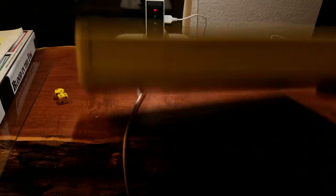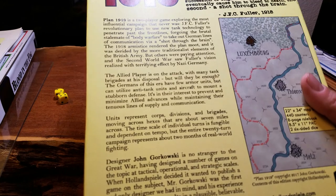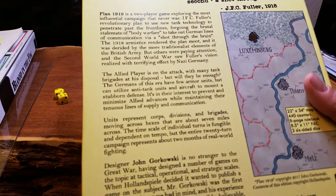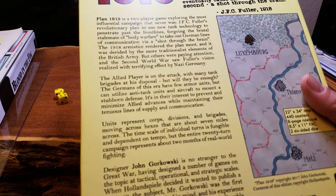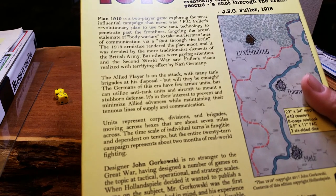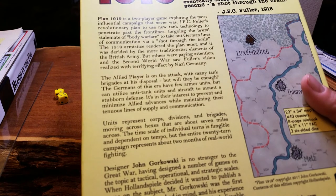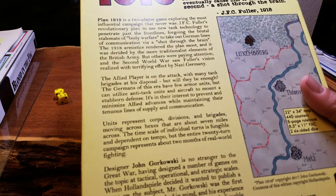If you're unaware of what this game is actually about, I talked about it on a little vlog I did earlier — but in essence, in 1918 there was a plan developed by Fuller. JFC Fuller was a strategist for the Allies, a British chap, who was putting a plan together to end the war. His plan never went into execution because the Germans surrendered, and so it never had to happen.